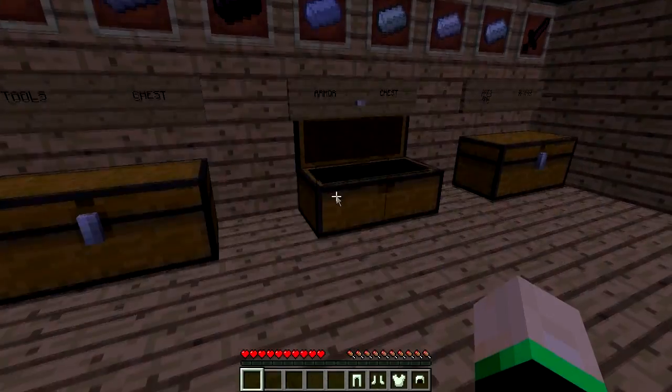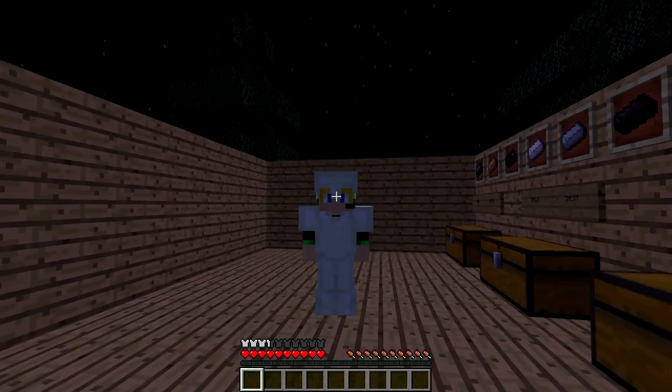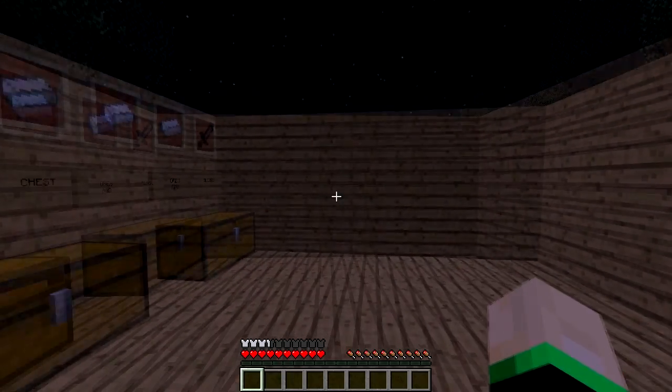Next we have the Nickel. It still looks the same as Iron Armor, so there's really no difference. And you get three and a half bars of protection.